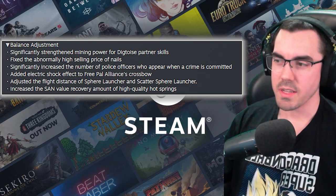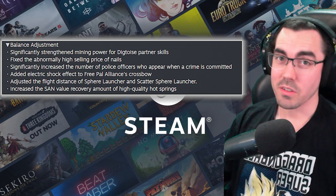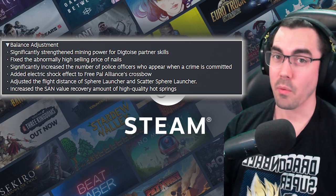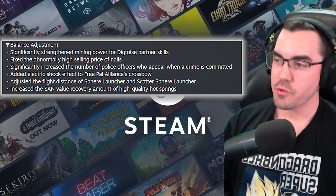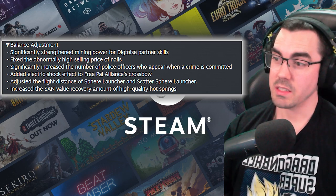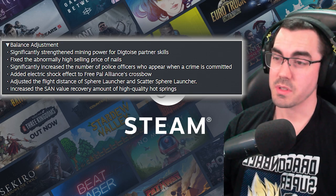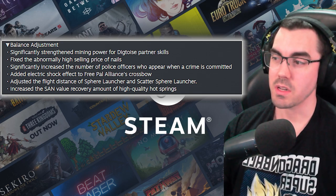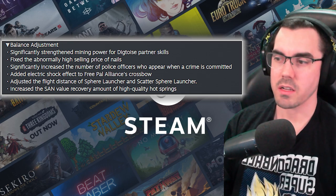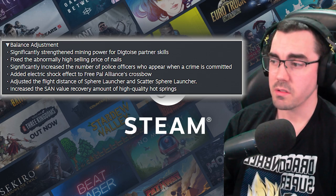Significantly increased the number of police officers who appear when a crime is committed — after that TikTok of someone building a tall tower and farming them because they kept spawning, that's probably going to impact anyone who has that setup. Added electric shock effect to Free Power Alliance's crossbow — that seems like it could be a little deadly since those crossbows hit pretty hard without armor. They've also adjusted the flight distance of the sphere launcher and scatter sphere launcher, so they must shoot further. That seems cool.